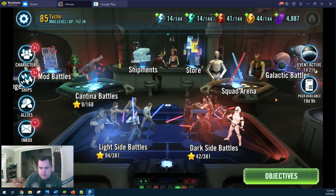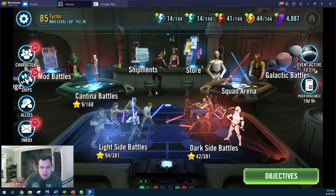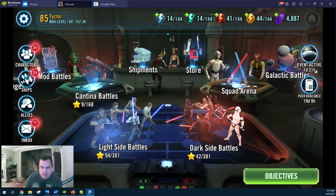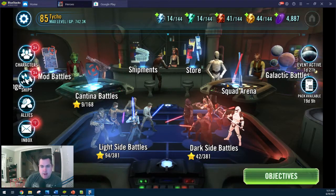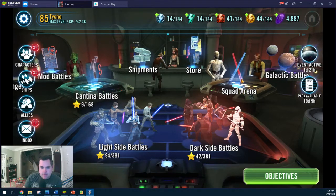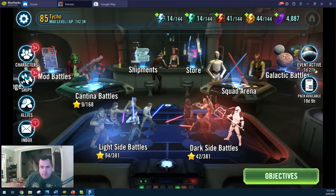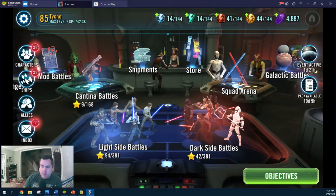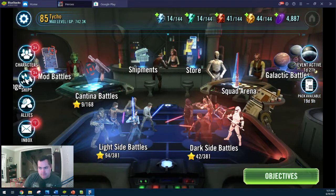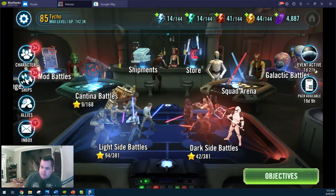So we are about 40 hours into this account. I actually started several last week to see where they would end up in Squad Arena. I don't buy the hyperdrive bundle as soon as I start the account — I wait to see where we wind up. All those were starting in 13,000 place or later, so I did not continue with those. I finally started this one. When I opened Squad Arena I was about 3,500, which was acceptable — that means I am one of the top 20% of people in the shard.